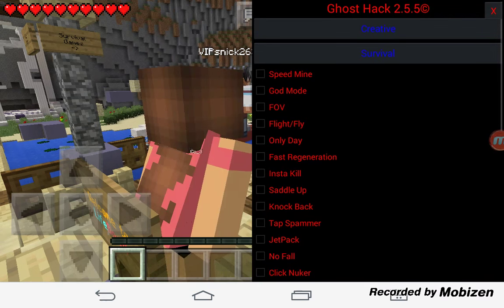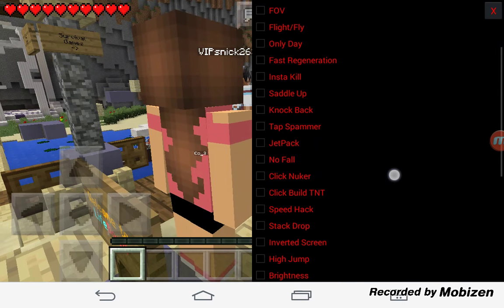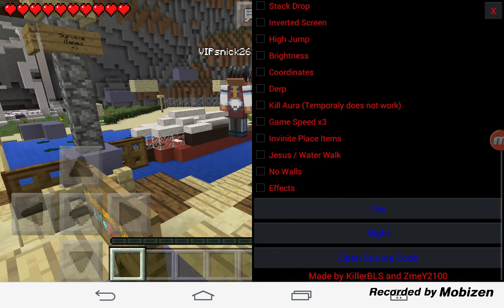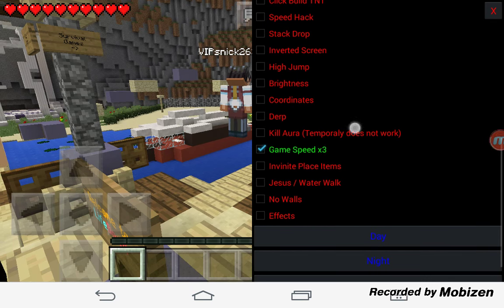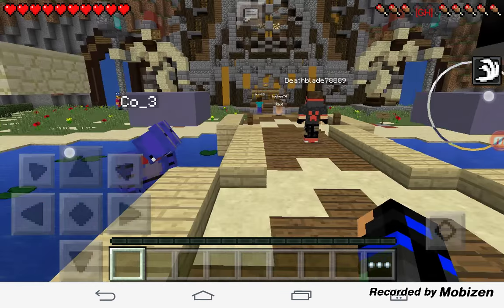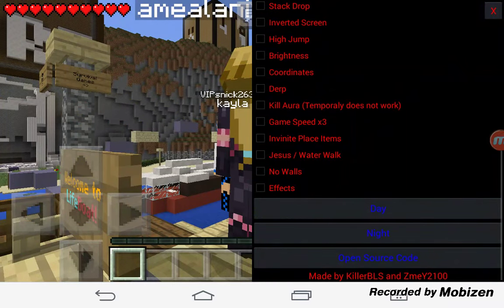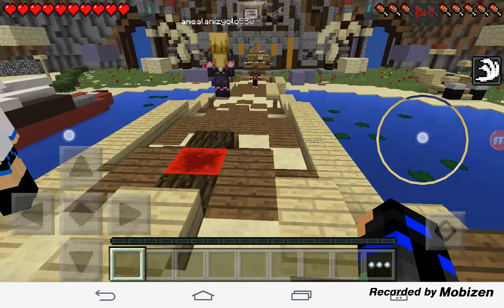If you didn't see my last video, then I'll show you hacking. You still can't do that. Kill Aura still doesn't work. Okay. Nothing's really changed. Oh, I need to turn this off. Just in case you don't know, you can now sprint.